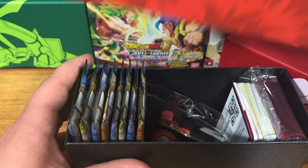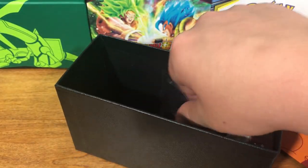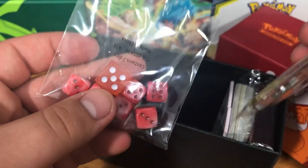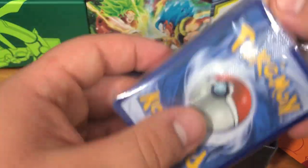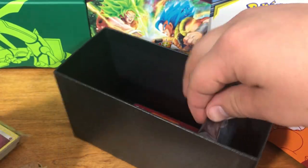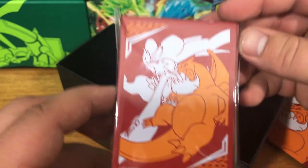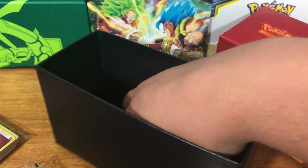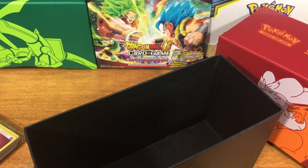What comes on the inside is eight Unbroken Bonds packs, some game dice, a lot of energy cards, 65 sleeves with a beautiful background, and then obviously we have dividers and a code card.